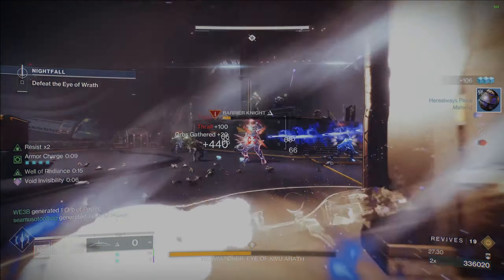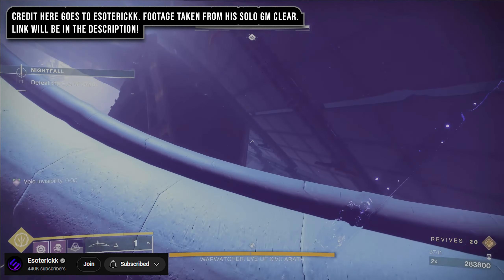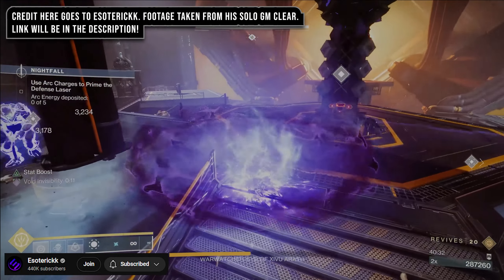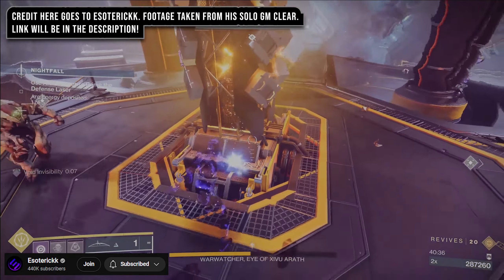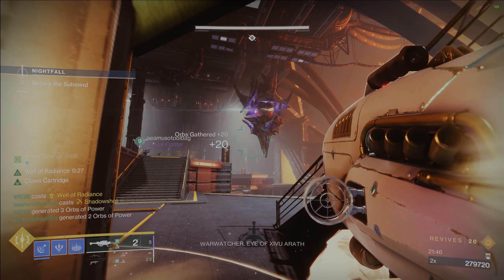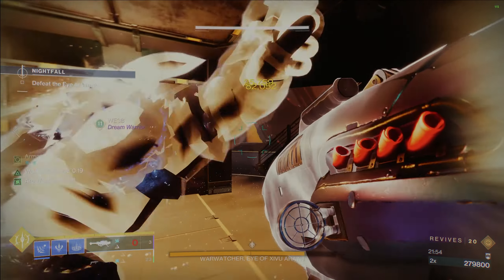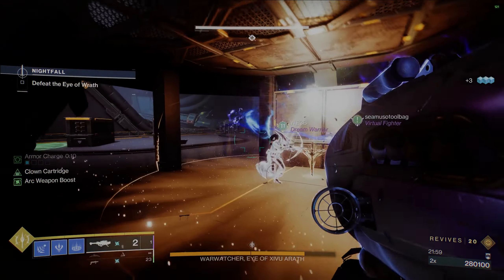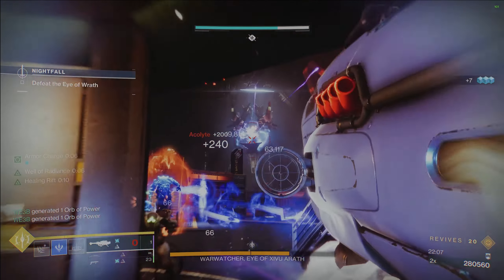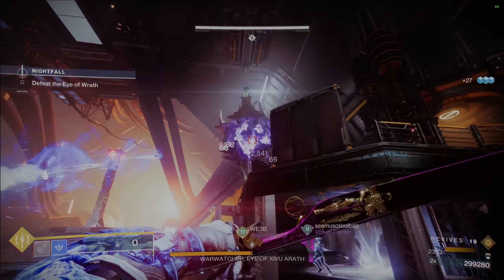Alright, we are at the main boss now — the War Watcher, Eye of Zivu Arath. There's a cheese here if you want: hop up, use Wishender from far away until you get it to 50% HP, clear out the adds from a distance, and grab each bomb with your invisible Hunter. It takes longer but it's really safe — also pretty boring, which is why we didn't do it. The other method is much quicker. First, have the Hunter tether the shrieker and immediately activate the computer to start the fight. Whoever activates that computer will regenerate their super, essentially getting a tether refunded. The other two teammates gather underneath these stairs, pop a well once the shrieker starts going off, and rocket down that boss as quickly as possible. Stasis turrets should be tossed out to help keep adds at bay. Hopefully you can get the boss down to 50% before that well expires — but if not, just keep alternating healing rifts to keep that healing going.